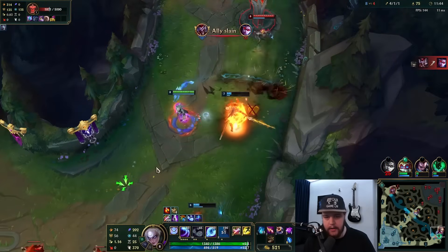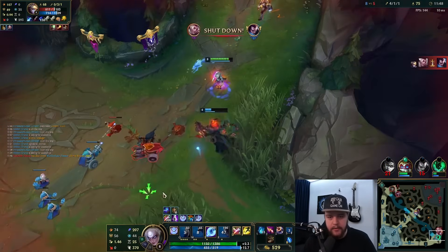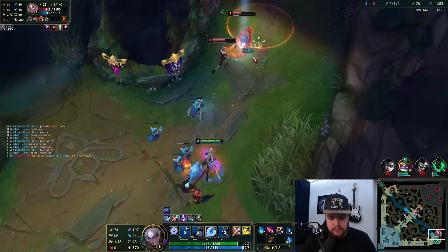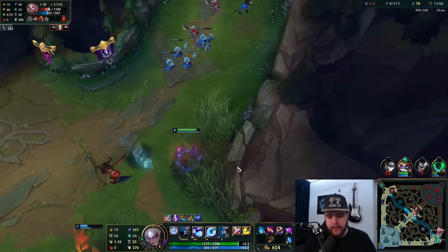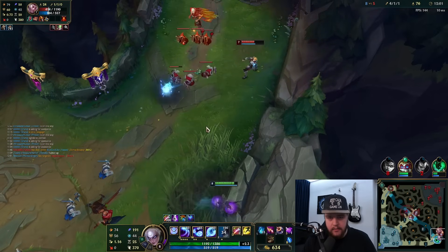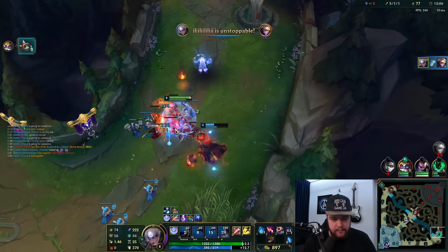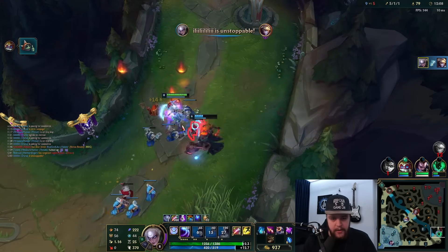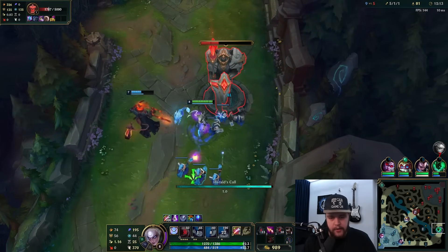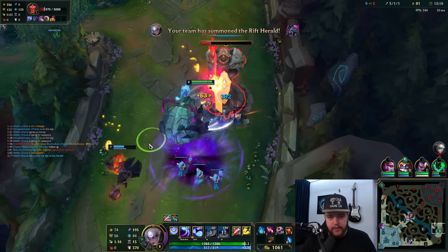That was actually really well played by the Ezreal to survive that one. If only I was within range on that. You can insta one-shot with Diana — just land Q, E, W: E in and then W, E through him so all of your W orbs work at the same time, and then you do a bunch of burst damage.